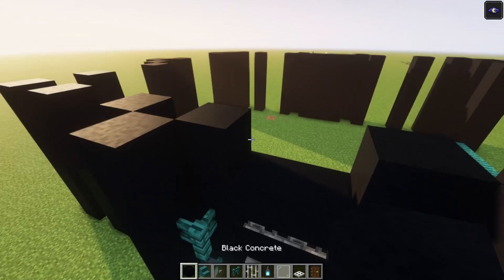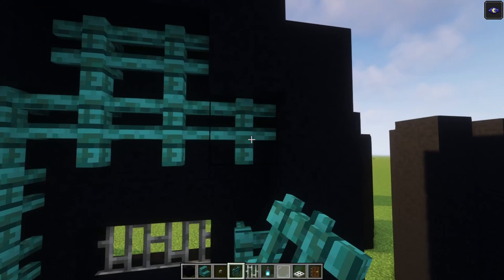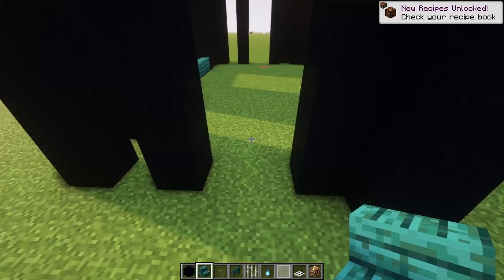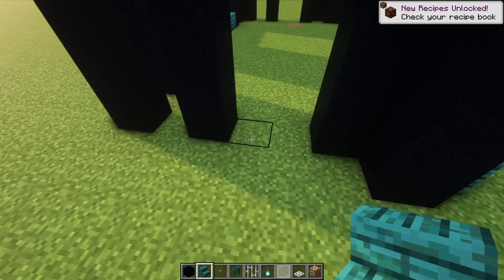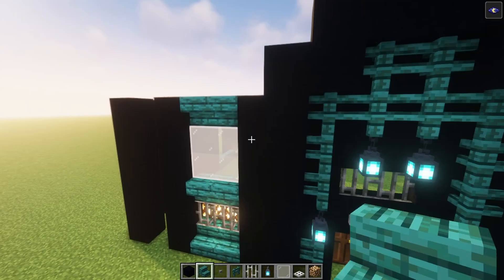Then let's build in an arch shape — you just want to go up and in, just like this. After that, go ahead and place your fences again, followed with two lanterns. Then we're going to build in the window. Add your stairs like this, then your iron bars again. On the backside, add your closer. Then go up with some glass and cover the top with some stairs again.